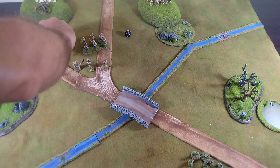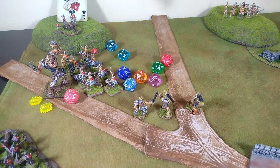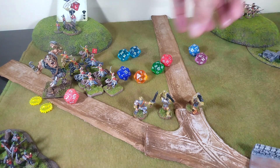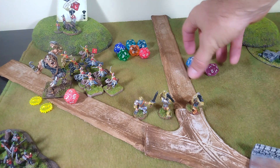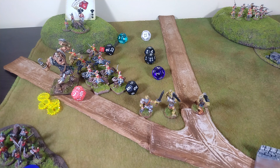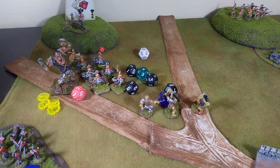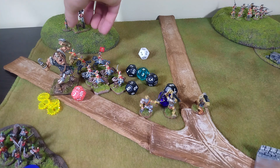The light cavalry rolls for the eight-up task — they get an eleven, so they pass. They charge into melee with the very shocked giant, hitting on fives. They roll a total of two hits, and on the wound check — a six and a ten — they have to re-roll both, winding up with a five and a two: two more shock on the giant. The giant counterattacks, hitting on sixes as irregular, getting one hit and delivering one wound. The cavalry then has to fall back one move — they lost that fight.